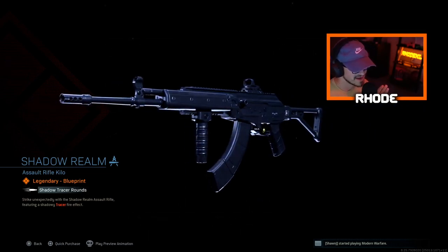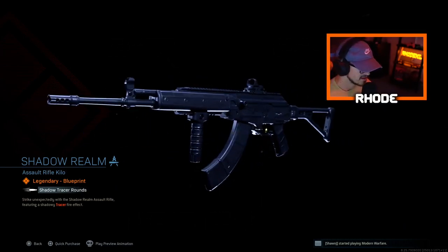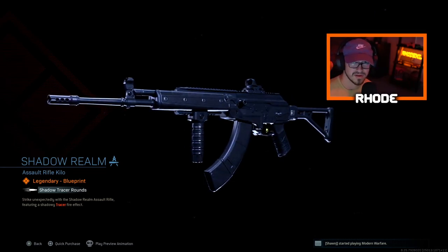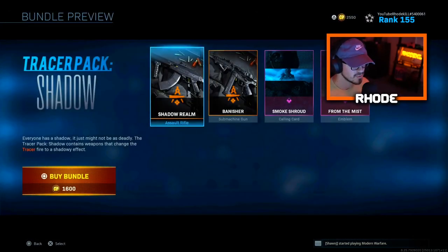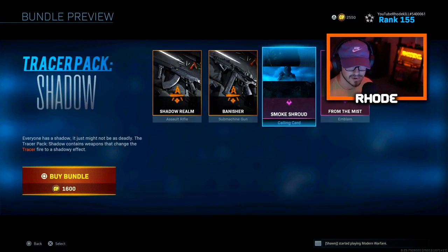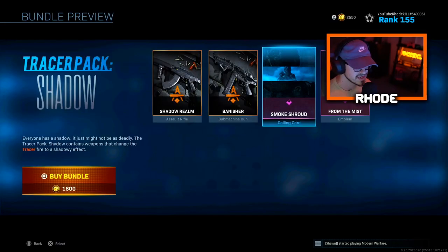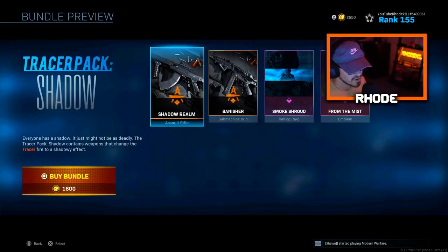I use both of these for my Warzone setup and I love the setup, so I'm very glad I now got two tracer weapons as my loadout for Warzone. The gameplay will be in multiplayer, but you may see some Warzone gameplay from these two weapons as well. We already covered the Banisher MP5, we got the Smoke Shot calling card and the From the Mist emblem — pretty cool stuff. Let me know what you guys think about the bundle; we're gonna jump right into this AMAX class.